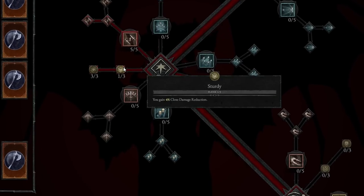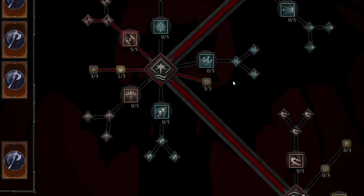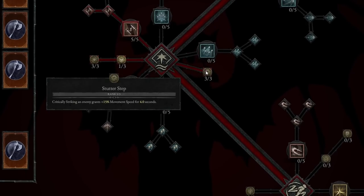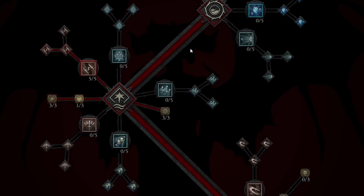We're also going to take Sturdy, gaining 4% close damage reduction, as well as Siphoning Strikes — heal for 3% of your maximum life when you critically strike close enemies. That's going to make sure you stay alive very well in big mob areas. We also have the Stutter Step passive: critically striking an enemy grants 15% movement speed for 4 seconds. This build is all about mobility, and that's why we've taken about 3 passives focused on movement speed.